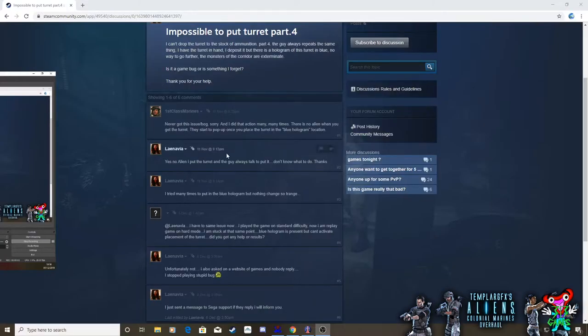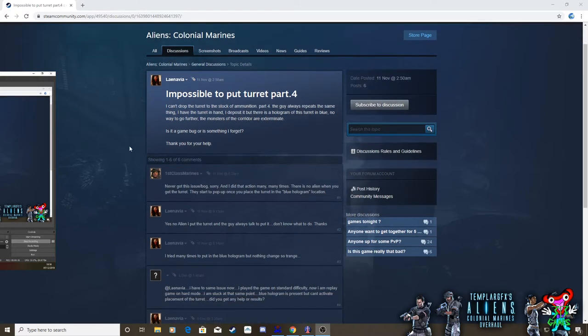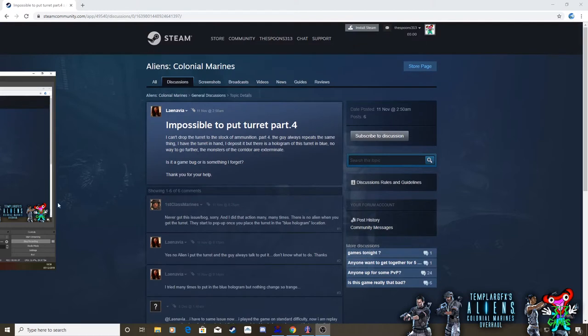I've just been made aware that someone's put on the message boards in Steam for Aliens Colonial Marines that it's impossible to put the turret down. The person here, Lanavia, has said: 'I can't drop the turret to the stock of ammunition part. My guys always repeat the same thing. I have the turret in hand, I deposit it, but there is a hologram in blue — no way to go further.' It's not a game bug; there is no problem with putting it down. There's just a specific way that you have to put it down.